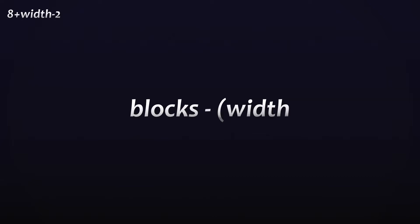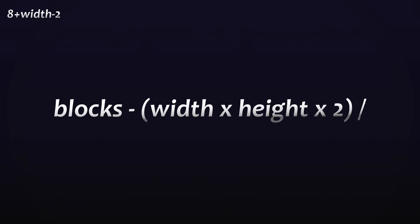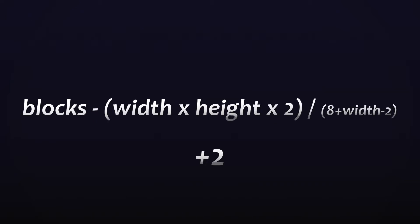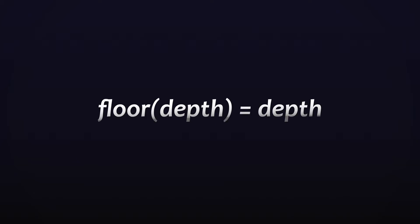In case you're wondering how this is calculated: take the height — in this case 4 — times it by 2, add the width, subtract 2 because these bits overlap. Remember this number. We then take the number of blocks, subtract width times height multiplied by 2, which accounts for the walls at either side of the house, and divide by the number from earlier, then add 2. This gives us the depth of the house. Just to be safe, we round down.